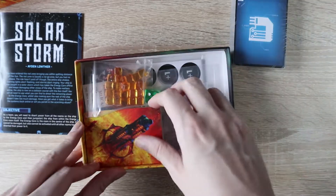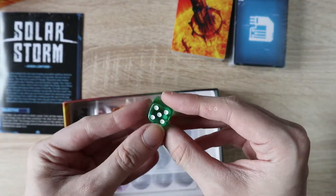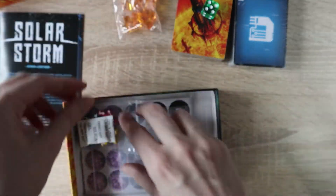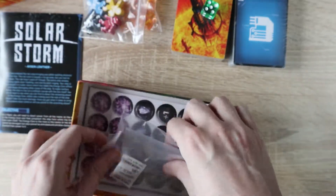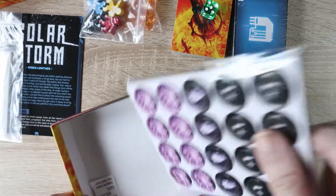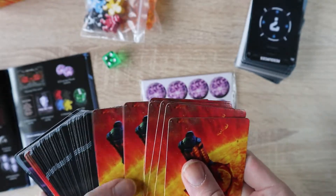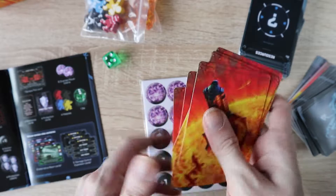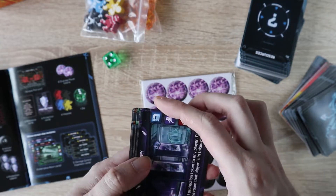Then we've got cards, obviously, a green small d6, some energy tokens — little orange cubes — and spaceman meeples. These are pretty cool. I'll take a closer look at those a bit later, along with all the rest of the components you have to punch out. You've got protection tokens, power tokens, things like that.